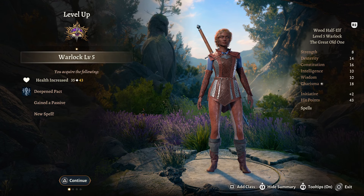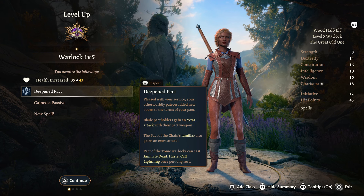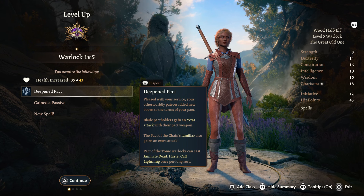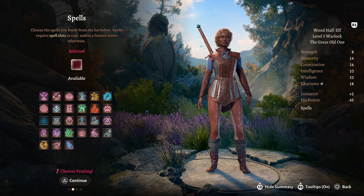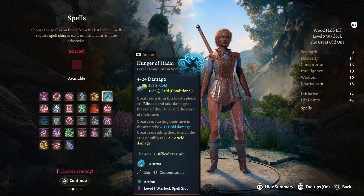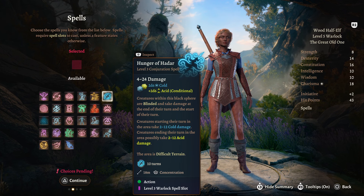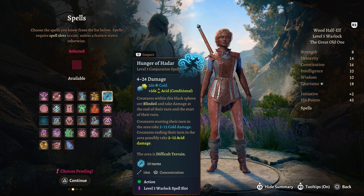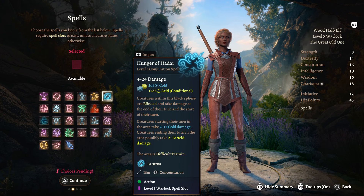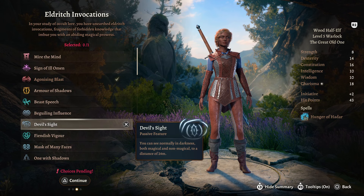Warlock level 5 gives us a few really key things. Number one, we have Deepened Pact - you gain a new Pact Boon, and Blade Pact holders gain an extra attack with their Pact Weapon. We also get access to higher spells, and there's really only one option: Hunger of Hadar. This is like Darkness but damage-dealing - you make a big black sphere, anyone inside it is blind, creatures that start their turn take 2-12 cold damage, and creatures ending their turn have the possibility to take 2-12 acid damage. It's also classed as Difficult Terrain.